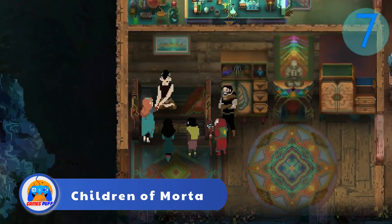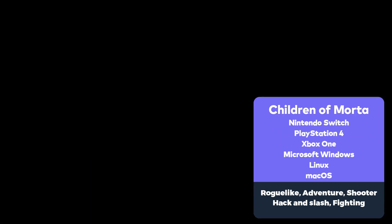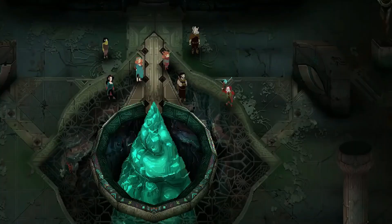Up next we have Children of Morta. Players may choose from any member of the Bergson family to combat the corruption throughout the tale. This pseudo-class system gives each family member skills for crowd management, long-range, melee, and more.